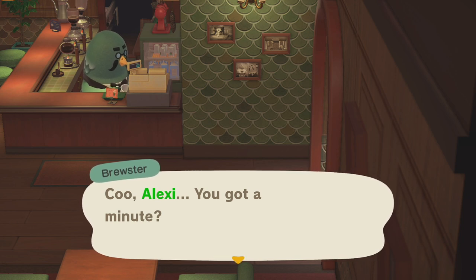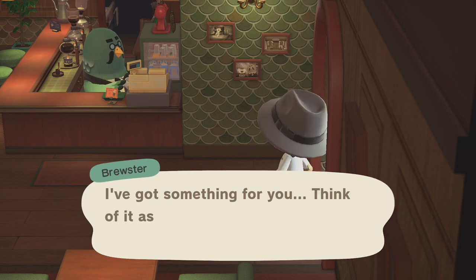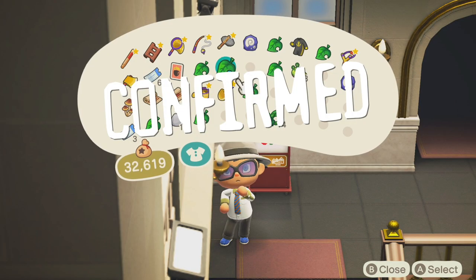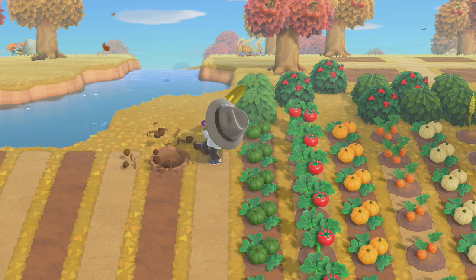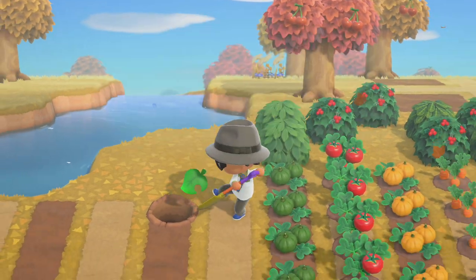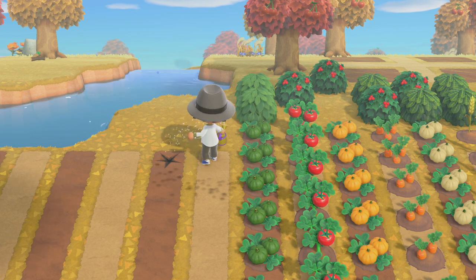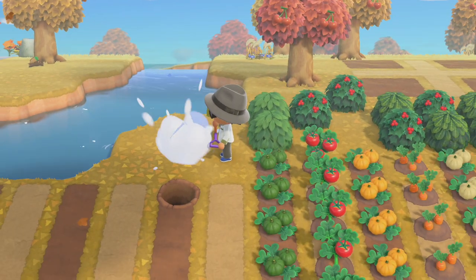Brewster stopped me again and burst my bubble by pulling me back and giving me some beans — beans you used to get from New Leaf as a reward for doing a good job serving customers coffee. I thought I'd try to see what would happen if I planted the beans. So I put them in the ground, gave them a bit of water, and nothing happened. In the end, it's just something you put there as a novelty, I guess.